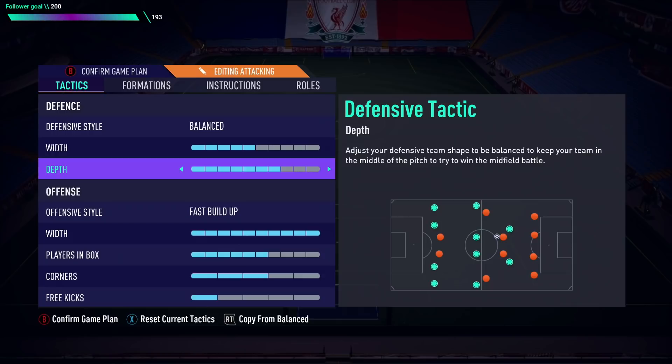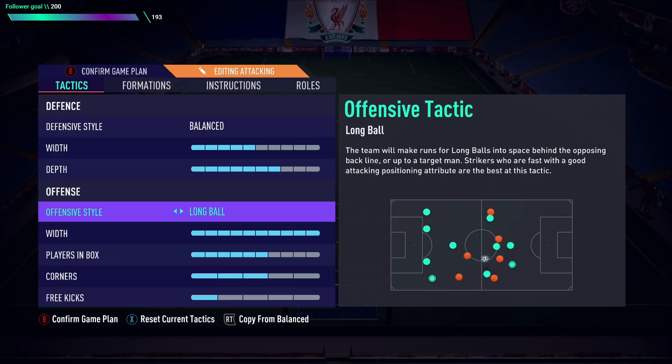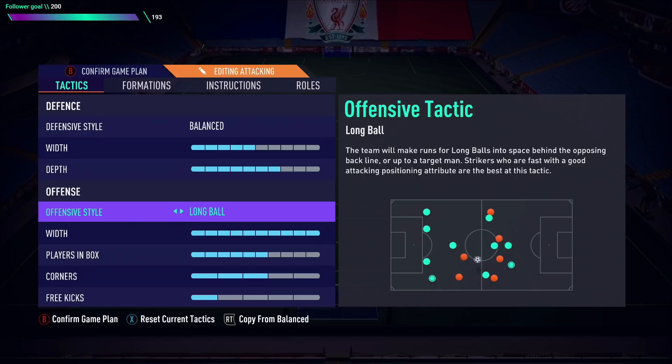For offensive style I've switched between Fast Build Up and Long Ball — both work in different scenarios. Against someone sitting deep you need Fast Build Up; against someone more open you can afford Long Ball because there's space in behind for quick strikers. If they're sitting deep, you need Fast Build Up to play quickly into whatever limited space exists. I tend to start on Fast Build Up and then assess by half time what my opponent is doing.